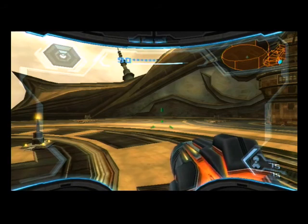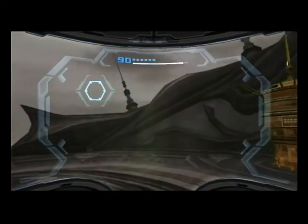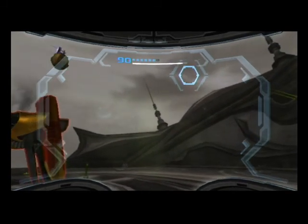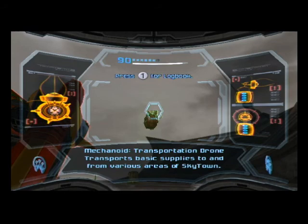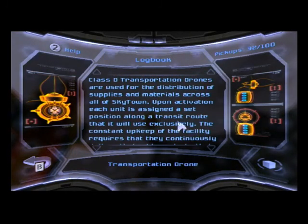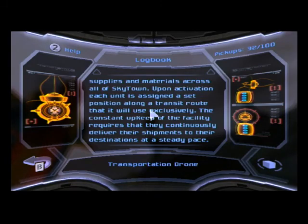The plasma beam is similar to that in the original Metroid Prime, but it has additional functionality we're going to need to use to restore the Aurora unit. Before we do that, there's an object flying by that I really want to scan — here we go. This is the Transportation Drone. It transports basic supplies to and from various areas of Skytown. Class D Transportation Drones are used for the distribution of supplies and materials across all of Skytown.